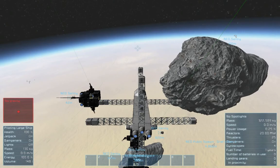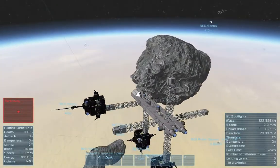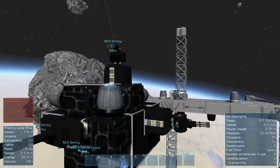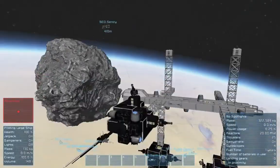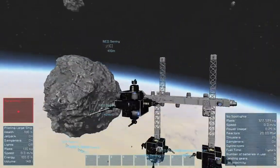Hey guys, I just thought I would make a video of what I'm up to. I have come up with these turrets while still playing multiplayer survival. Basically each turret is an independent ship with thrusters in all directions, a gyro, and a reactor. The reactor and these four turrets are connected to a central cargo container connected to a connector for refueling.